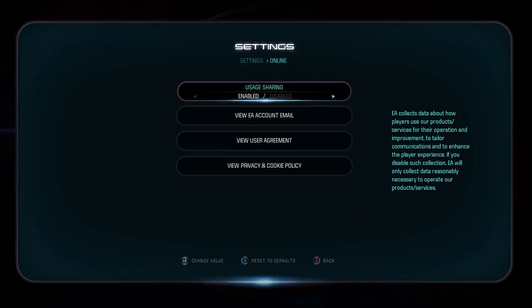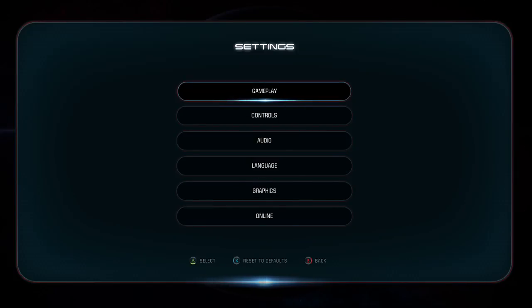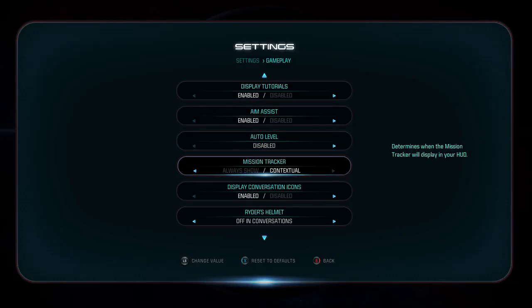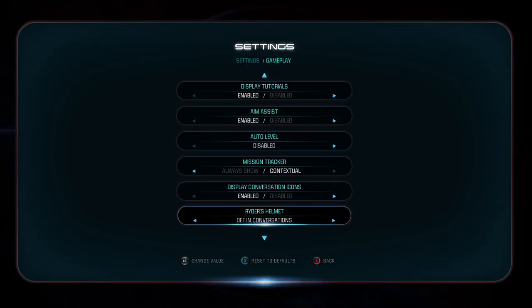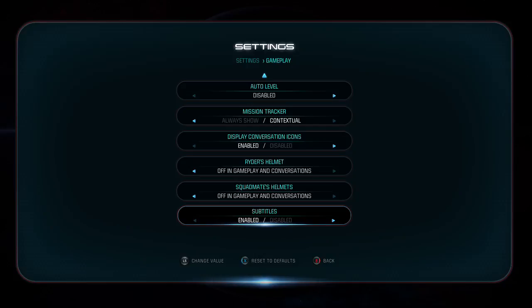Online settings. Does it have auto level disabled? Mission tracker — always show. Off in conversations, off in gameplay and conversation — yeah, that's what I want. Squad may sound off in-game. I want everything off. Subtitles — might as well have subtitles on for now.